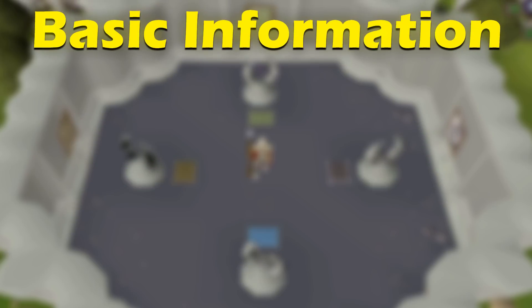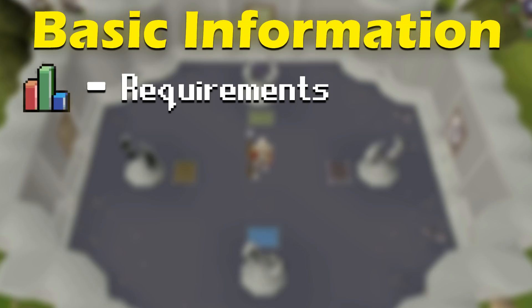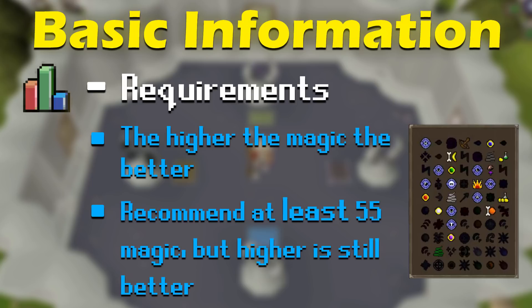Now as for the guide itself, I'll quickly start out with some of the very basics, including the requirements, inventory, location, and rewards. There aren't any really specific requirements for this minigame, but obviously a higher magic level is key for gaining access to more spells. You can technically participate in all the activities with level 33 magic, but in order to make your time here really worthwhile and efficient, I recommend getting at least level 55 or higher magic before you begin.